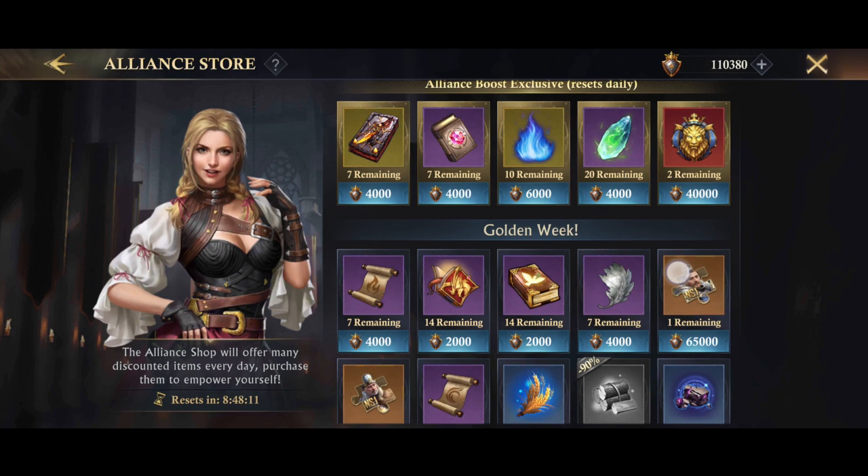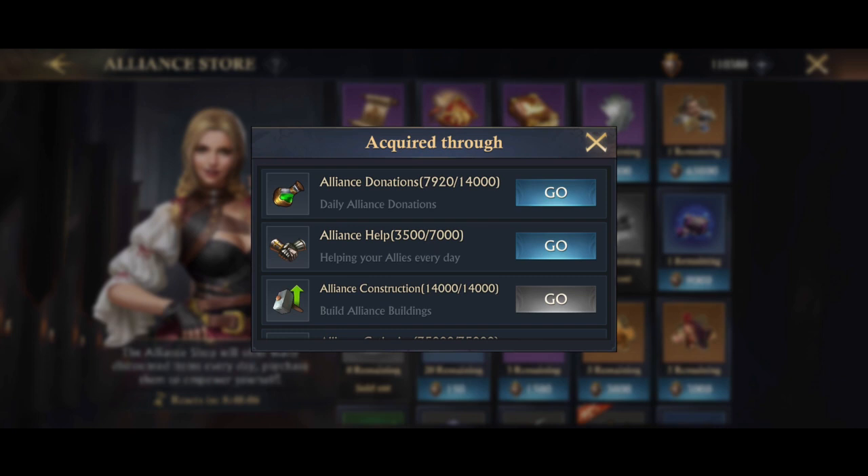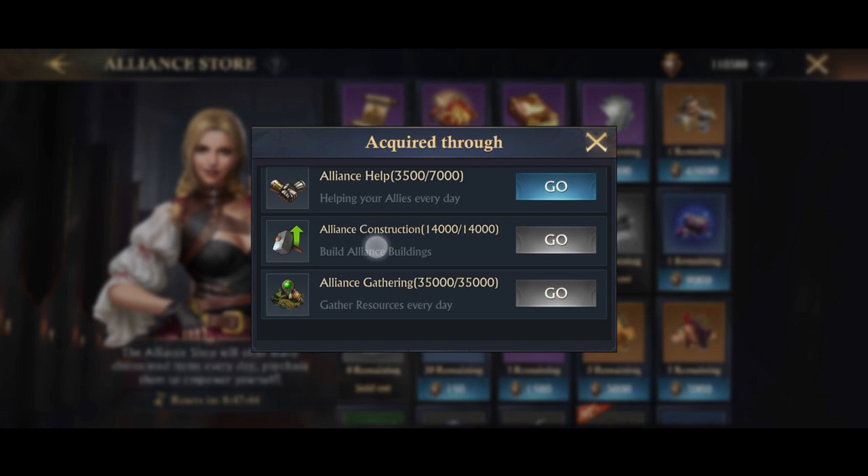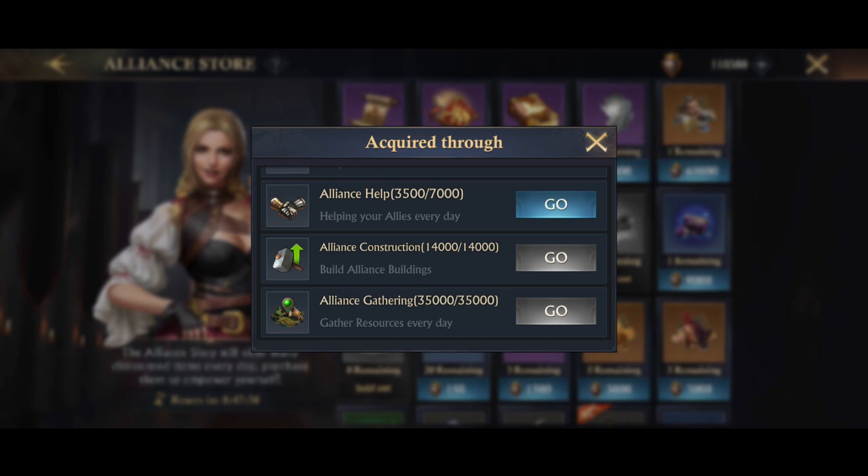So those are the great benefits for low and no payers to start catching up. The question is: how do I get hold of these points? If you click on the plus up here you'll see that you can get points by donating to your alliance tech — hence the donate, donate, donate — and you can also get points from alliance help, which is when the little hands appear at the bottom of the screen and you can click to help your alliance mates build things quicker. You can also get points from alliance construction, which is new, and from alliance gatherings.